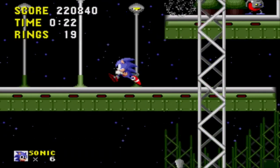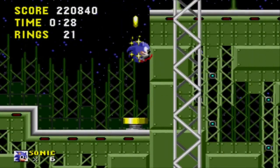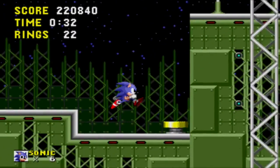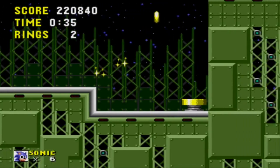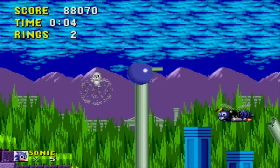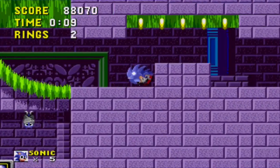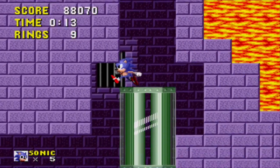After flirting with the idea of going with an armadillo, a dog, and even a rabbit, Sega decided to make the main character a spiky blue hedgehog named Mr. Needlemouse. They thankfully changed his name to Sonic. His signature red shoes were inspired by Michael Jackson and Santa Claus, and his personality based on Bill Clinton's get-it-done attitude.